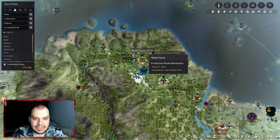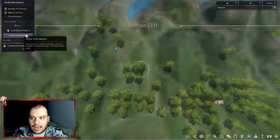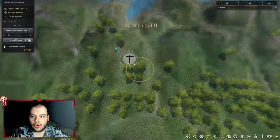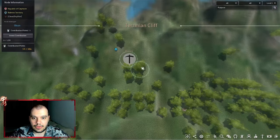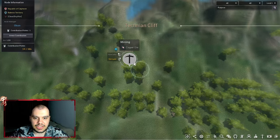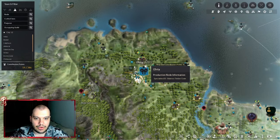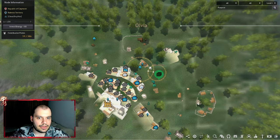Once you invest a contribution point, the node goes from grayed-out to active. For example, investing in a node reveals copper ore — you can then invest in the copper ore sub-node and assign a worker to gather it. The gathered resources go into the closest storage, in my case Olvia.